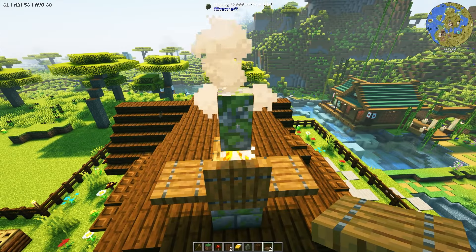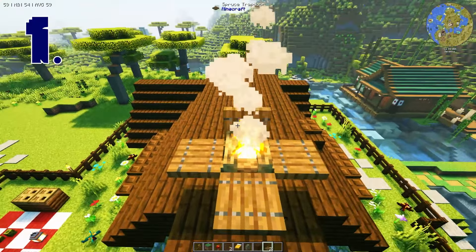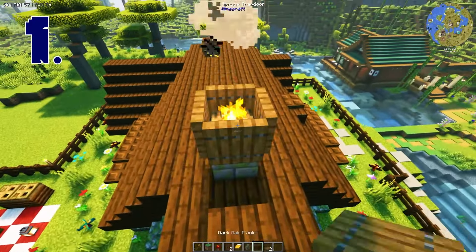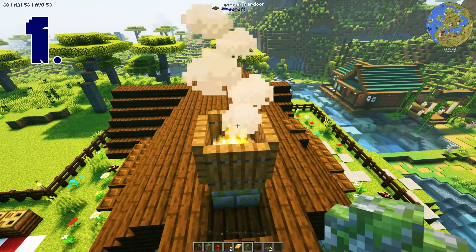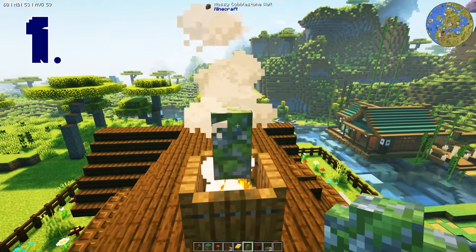First, let's start with all of the cool things that you can do with a campfire. Starting with number one, campfires can give you a really realistic looking chimney. All you have to do is place a campfire and surround it with trap doors, and then you can add stone walls or slabs on top if your heart desires.